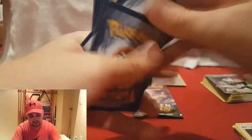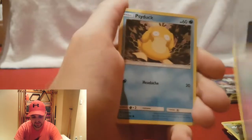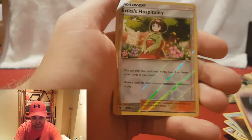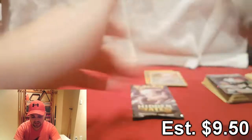Code card. And if you guys actually use these code cards, I'd appreciate it if you left a like on the video just letting me know they're getting used. Reverse Holographic Erica's Hospitality, and another Jesse and James Full Art. So apparently Jesse and James really likes me.